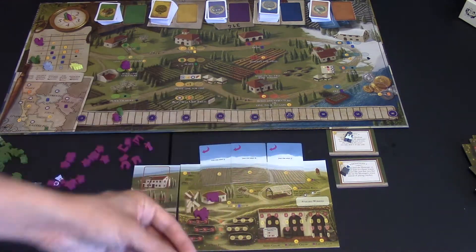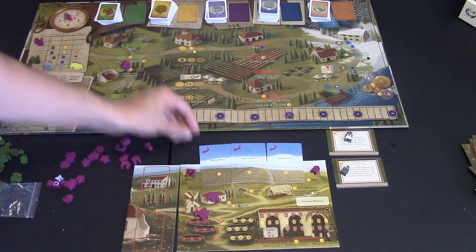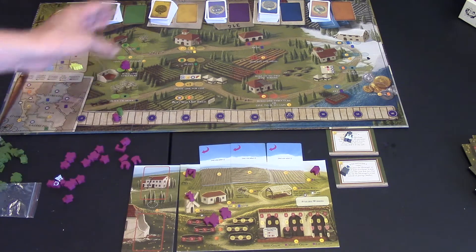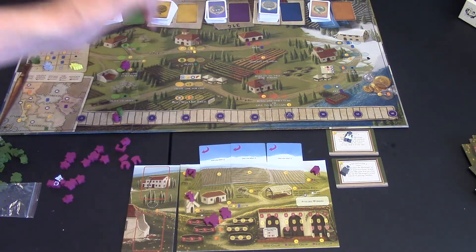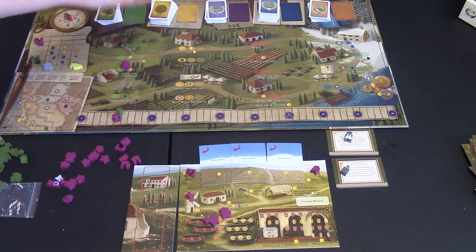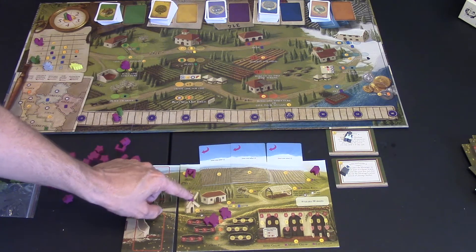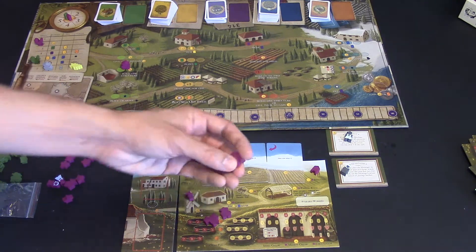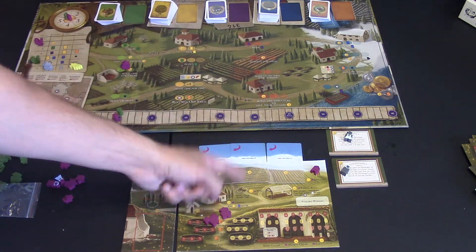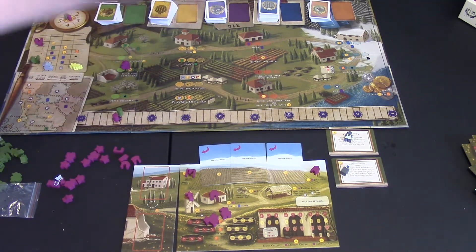There are several structures you can build on your property. Irrigation and the trellis help you plant grapes. The windmill gives you one victory point every time you plant that round — but only once per round, even if you plant twice. You can build a cottage, which lets you gain either a summer or winter customer card every fall. Summer and winter customer cards have different powers.